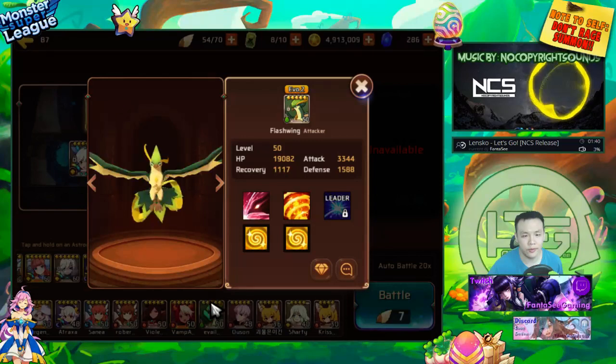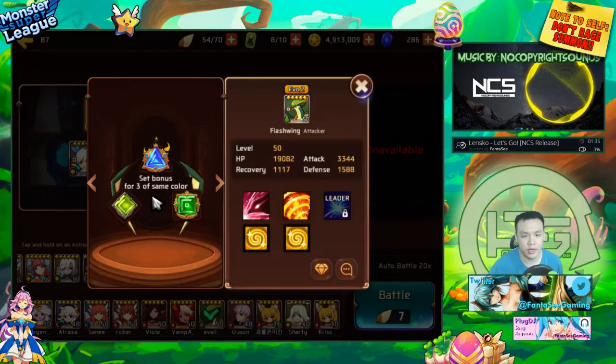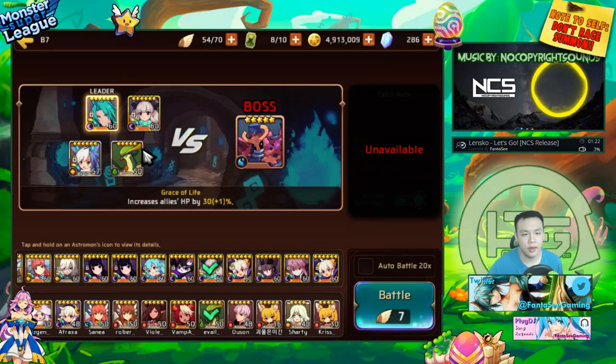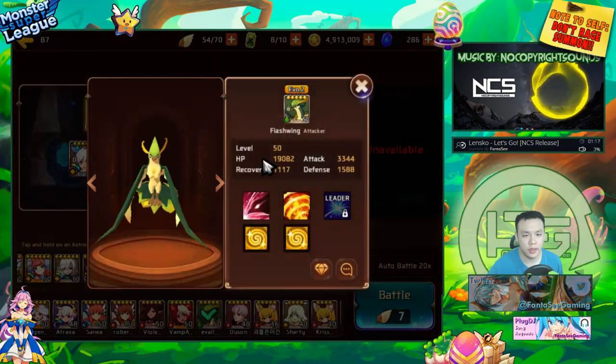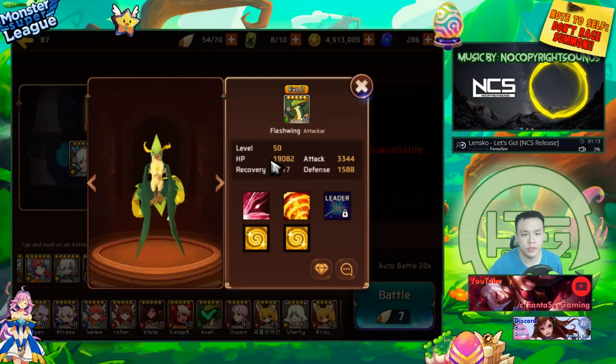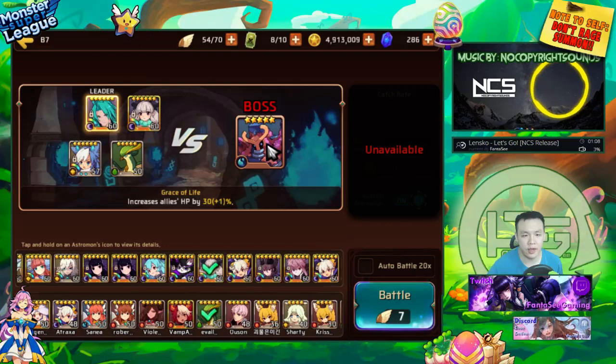We're going to take a quick look at his gem build. As usual, he has five-star gems with crit rate, crit damage, and attack — I think this one's actually a six-star. You don't necessarily need six-star or five-star gems to farm B7; four-star should be enough. He's built full glass cannon, and interestingly he has a lot of flat HP substats on his gems, which boosts his HP relatively high so he can survive in B7, especially with elemental advantage.